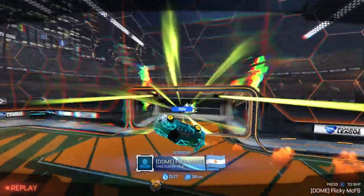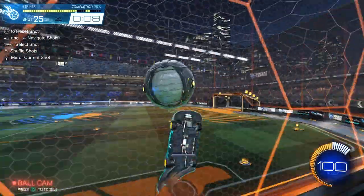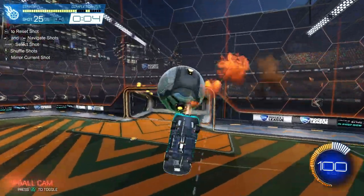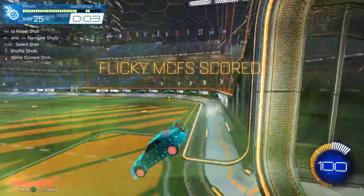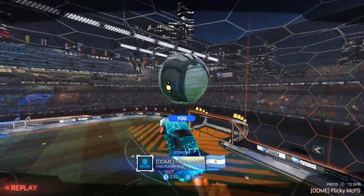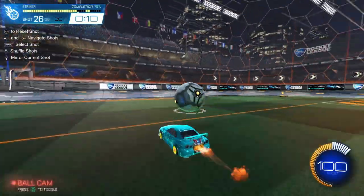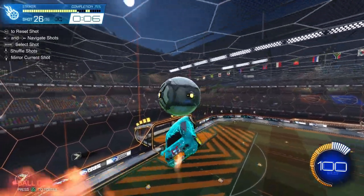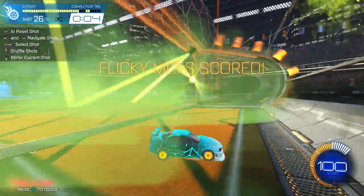Let's go up, snag this reset, get an air dribble and a regular musty. Even if you do mess up what you're initially going for, I would recommend not immediately resetting the shot — it's good practice to be able to bail yourself out, recover, and still do something that doesn't get you scored on immediately. There I'm going to use a stall, get a double reset, and finish.